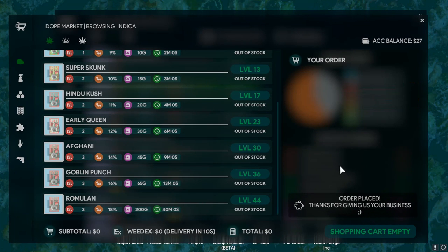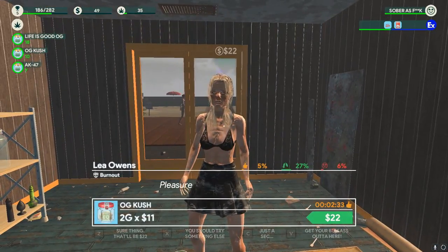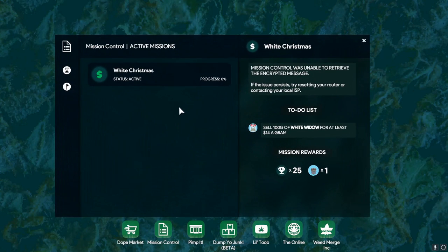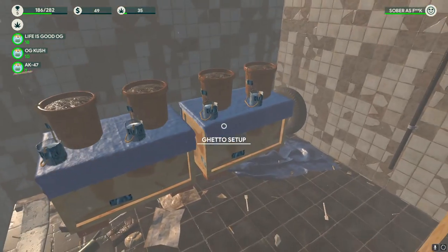There's one thing I want to check - the missions. I haven't actually checked missions this level. Let's see what we've got going on here. White Christmas mission - to-do list: sell 100 grams of White Widow for at least $14 a gram. That's a challenge! Let's get this planted.